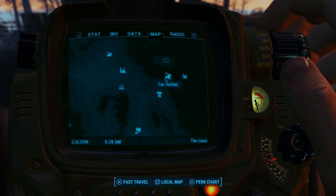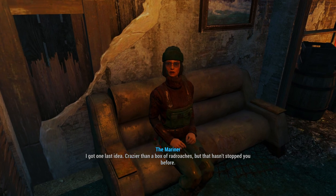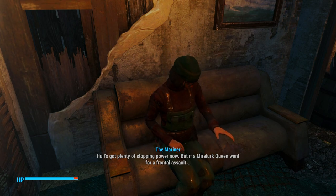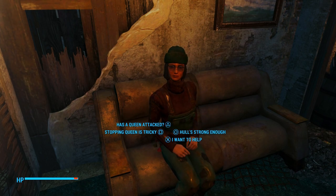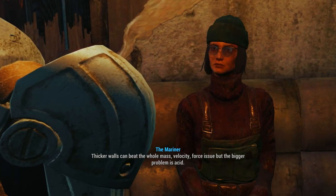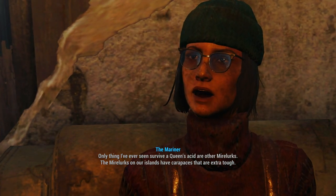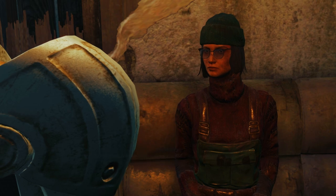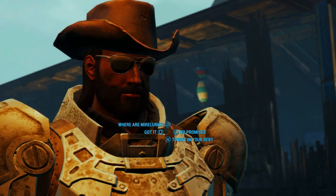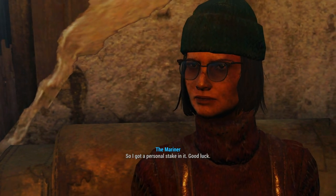Now let's go ahead and go over to Far Harbor. Mainlander, I got one last idea — crazier than a box of rat proteins, but that hasn't stopped you before. Hull's got plenty of stopping power now, but if a Mirelurk Queen went for a frontal assault, the bigger problem is acid. Only thing I've ever seen survive a Queen's acid are other Mirelurks. The Mirelurks on our island have carapaces that are extra tough. So you gather up a bunch of the carapaces and lug them back here, then I'll reinforce the town as best as I'm able. Far Harbor really owes you for all this. It's my dock people are squatting on, so I got a personal stake in it. Good luck.